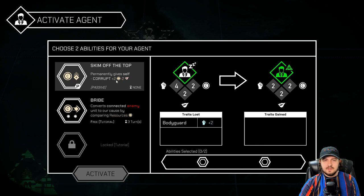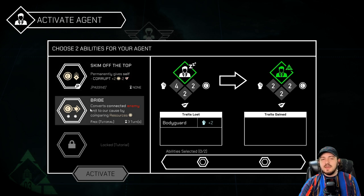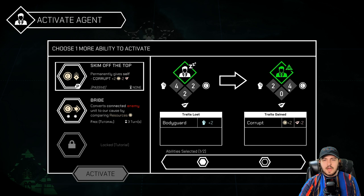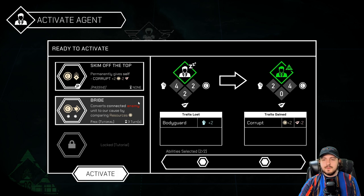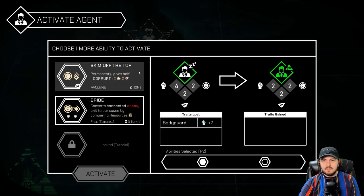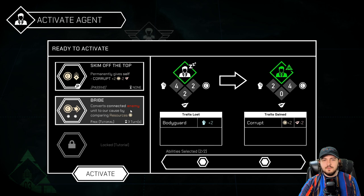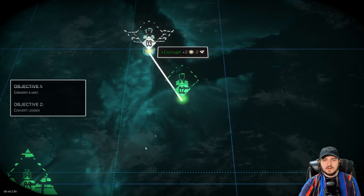Skim off the top — permanently gives self corrupt, which is plus two resources but minus two charm. Converts connected enemy unit to our cause by comparing resources. There's a part of me that says no wrong answer here. So this unit would turn into this, right? Our resources would go up, our charm would go to nothing, and then we would lose the bodyguard trait. That's exactly what it is. And then there's bribe — it converts connected enemy unit to our cause. It does say select two, so this would be bribe.